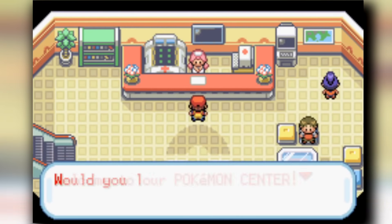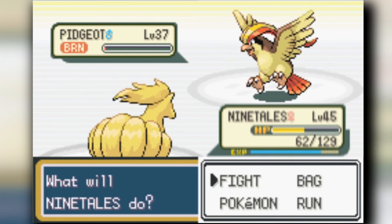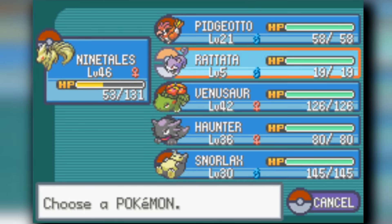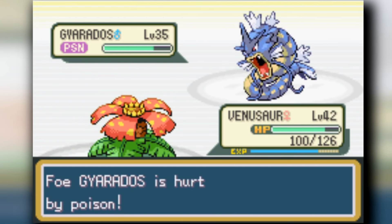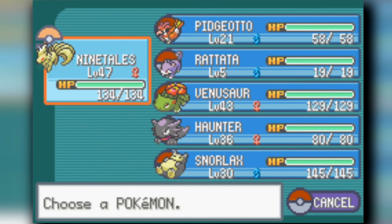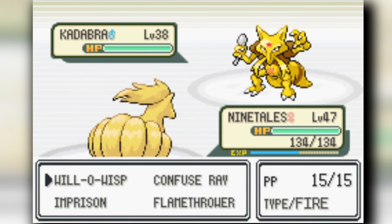We head to Celadon and we actually find out that Ninetales is the new ace of the team. Ninetales also counters my rival's Charizard, which is a great secret weapon. The rival always uses Flamethrower, which does nothing to Ninetales - it's a one-move Pokémon essentially. It's a good move, I won't lie, but Ninetales just shrugs it off completely.